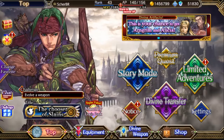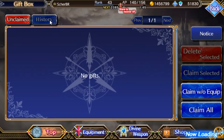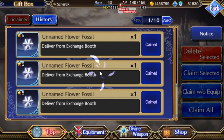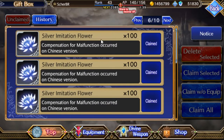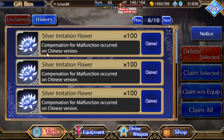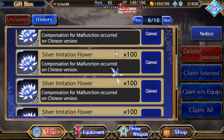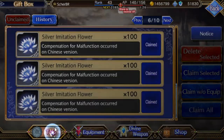You can actually see what you've been getting in the chests. We can get to the gift box here and look at the story. We can see that we got a silver invitation flower as compensation for a malfunction that occurred in the Chinese version.